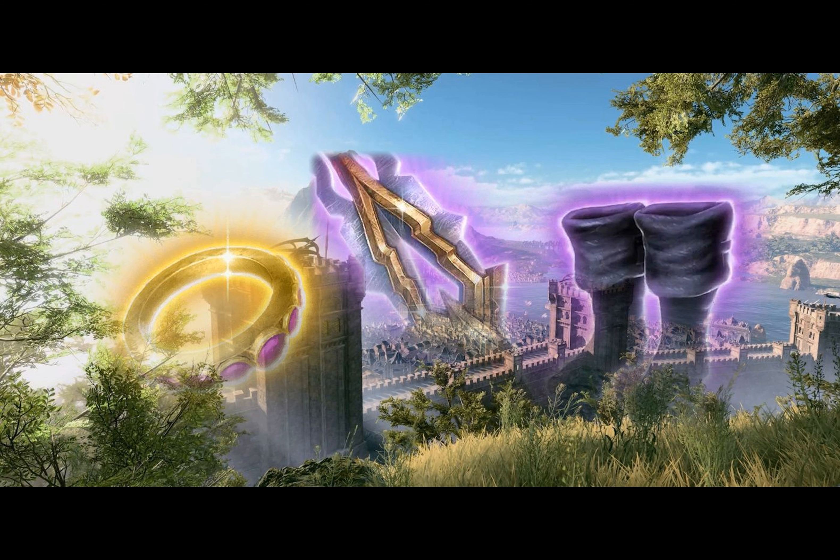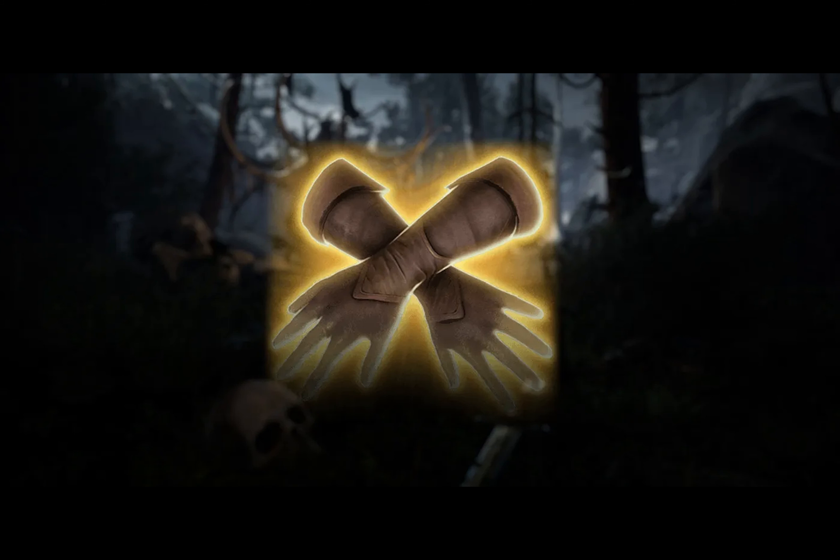The Bloodthirst Dagger, dropped by Orin in Act 3, lessens the roll required for a critical hit by one, and functions as a bound weapon.